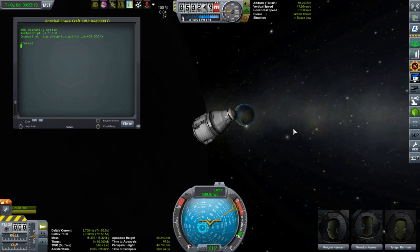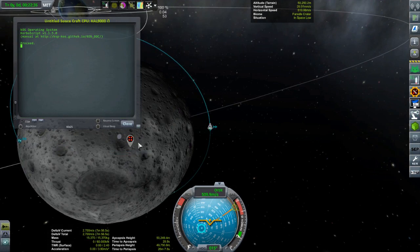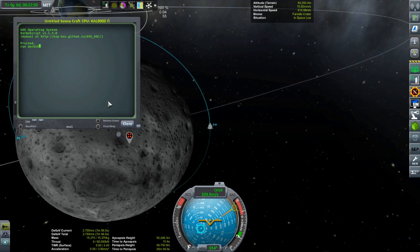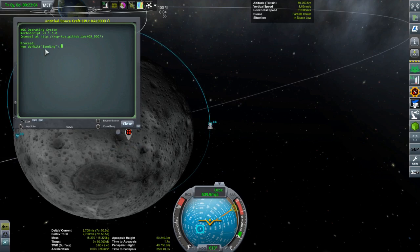Starting with the deorbit burn, if you're interested in my efficiency, my craft has 2,700 meters per second of delta-v — it's interesting to see how much I'll have in the end. We need a deorbit target; in this case I've more or less randomly placed a waypoint on the surface of the Mun called 'landing target.' I don't actually need to type the full name of this waypoint — I can type a partial name, and the script has logic to parse waypoints and vessels and other things to try and find a match for a partial string.